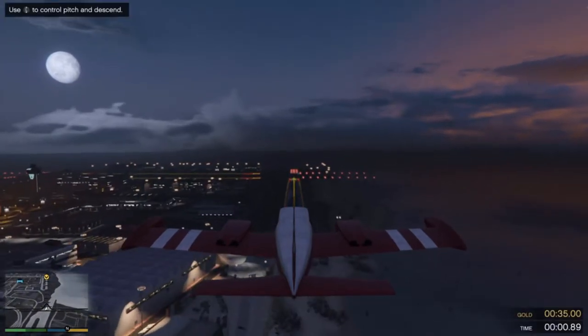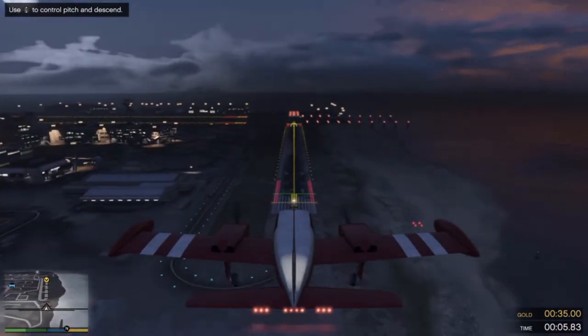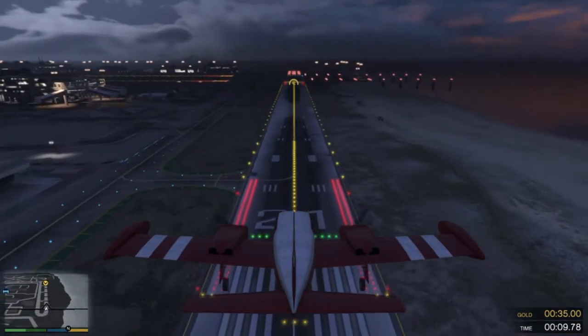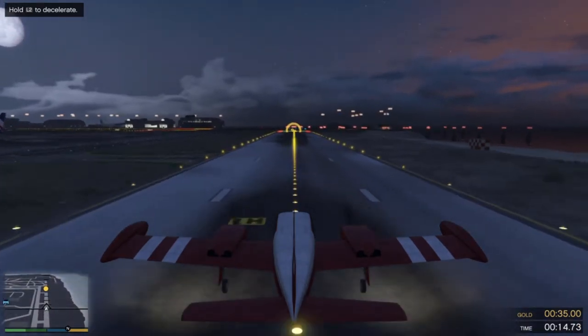Start reducing the plane's altitude gradually, so you're just above the runway as you approach. Be sure to deploy the landing gear before you reach the runway. Start to decelerate while you're still in the air, but be careful not to stall the engines.